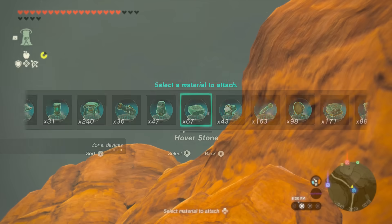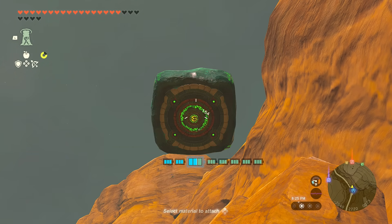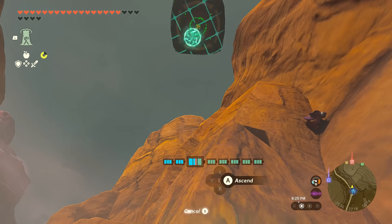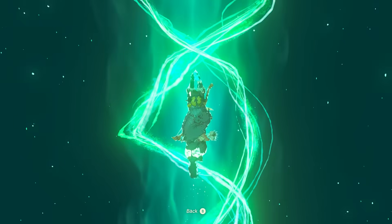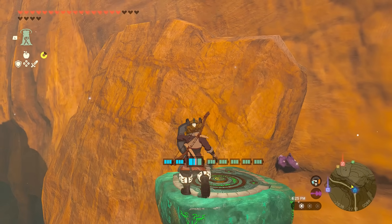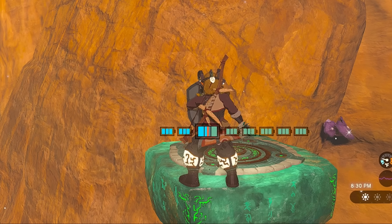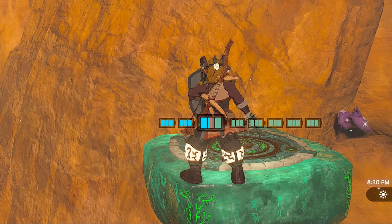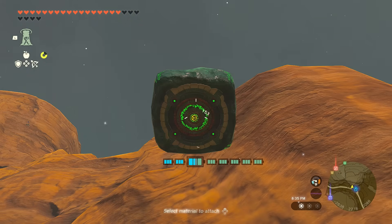Also, if you want to get to the upper ground, you can also use the Zonai device. What you need to do is shoot an arrow fused with the Hover Stone above you, then use your Ascend ability to get there. Once you're on the Hover Stone, shoot another arrow above you and do the same. Just make sure to stand back each time you want to shoot your arrow, otherwise you can't use your Ascend ability.